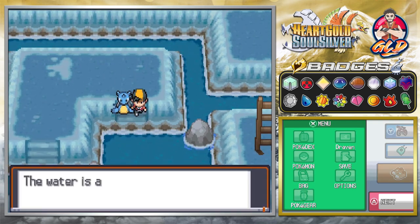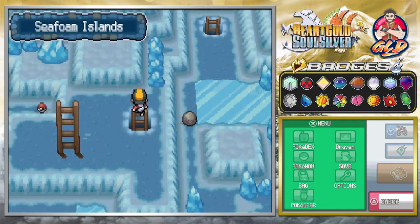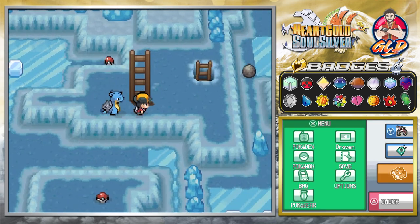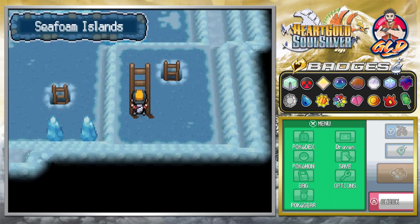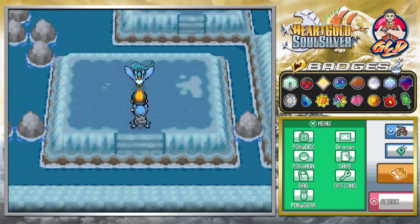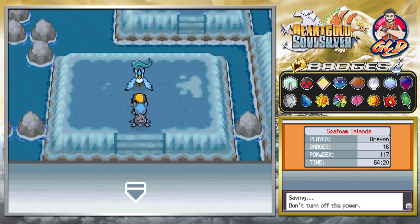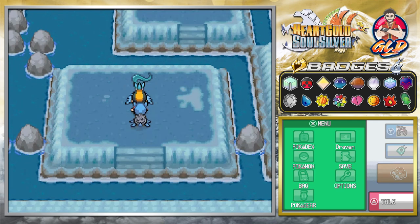Let's see — going down right here and there's Articuno, okay so it's waiting for us. We'll be using Repel right here and surfing over. Going down here, I have a feeling we might be heading toward the exit, but it's been a while since I've played this game. And there it is — bam! Hello Articuno, it's been a while. I'm going to save the game because I always have the worst luck.